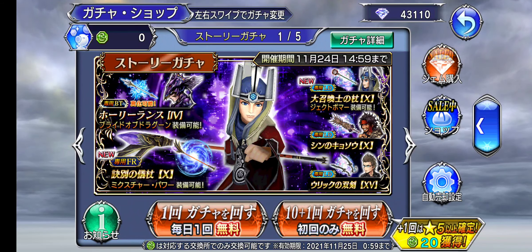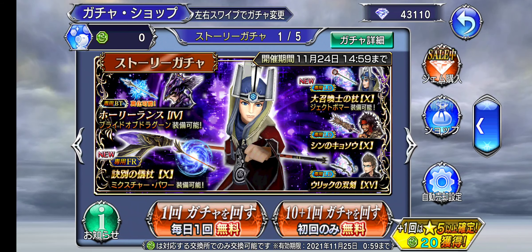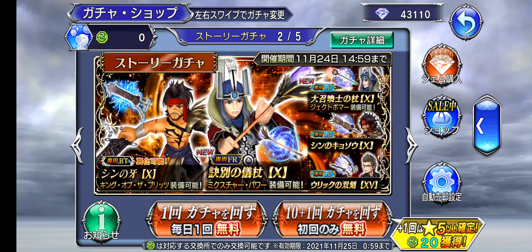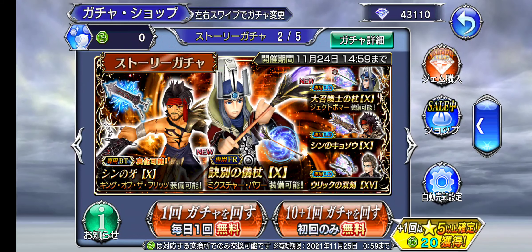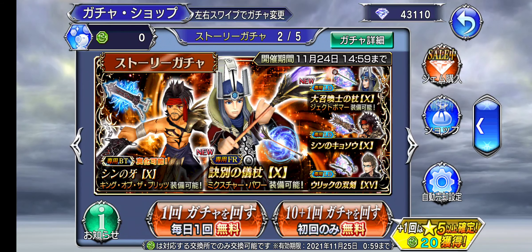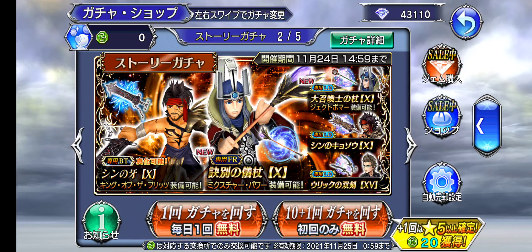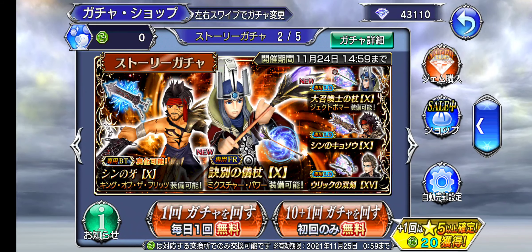We got two banners here. We have the Braska banner which features Kane's BT weapon. We got Braska's entire kit, Jax LD weapon, Ignis LD weapon, and to my surprise, we also got the return of Jax BT weapon. This is convenient for those who missed out on Jax BT weapon whenever it got released during the Shiva Divine.